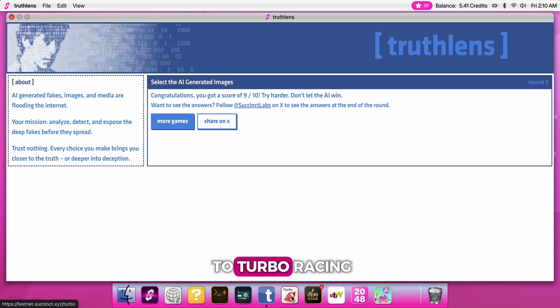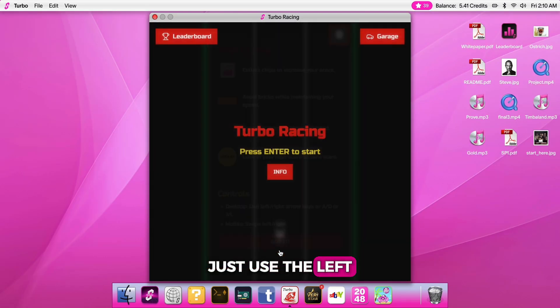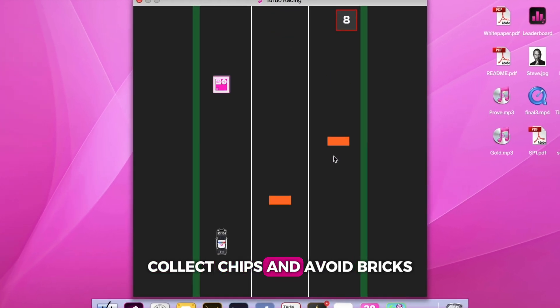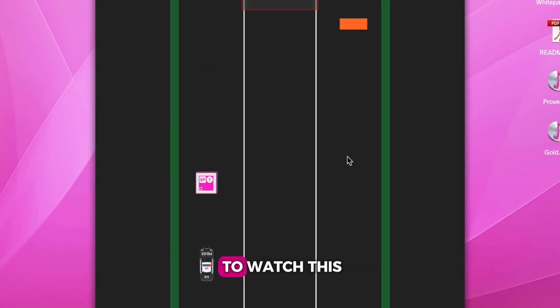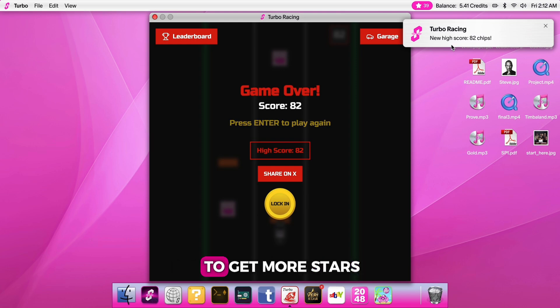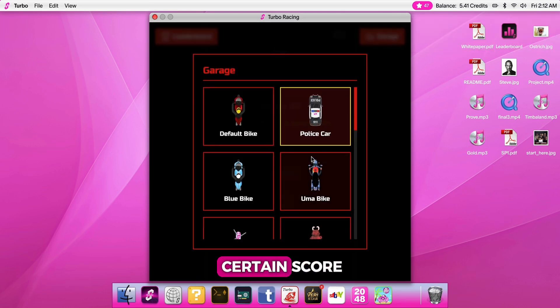Now let's move on to Turbo Racing. This one is super easy — just use the left and right arrow keys to move, collect chips, and avoid bricks. Lock in higher scores to get more stars. You can also unlock some vehicles when you reach a certain score.